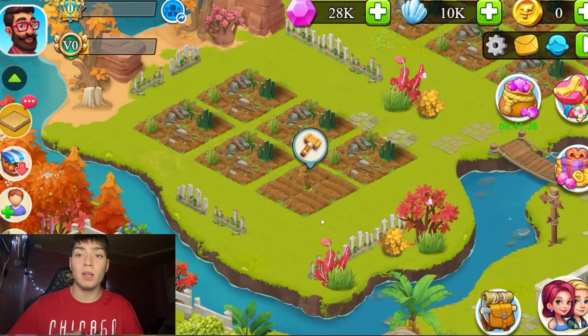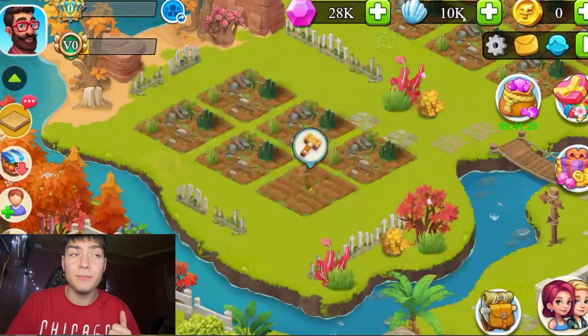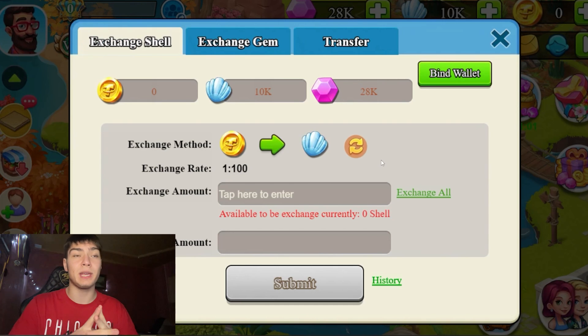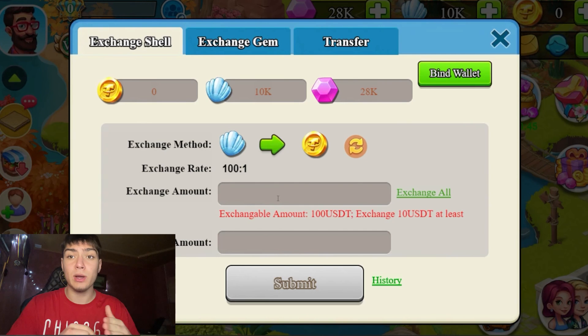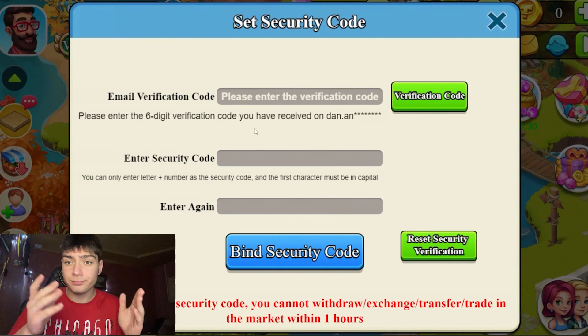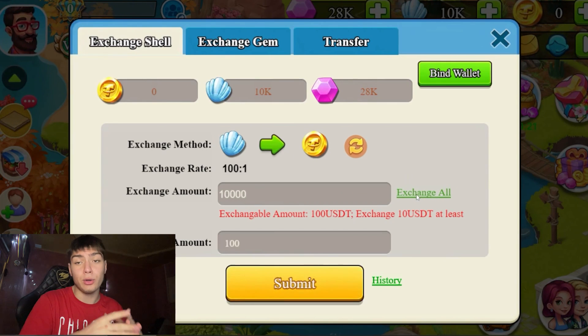In this game we have three currencies: gems, shells, and USDT. You can exchange shells for gems, shells for USDT, and USDT for shells. I will exchange all my shells for USDT — I have 10,000 shells and it will be 100 USDT. To submit the transfer you'll need to put a security code and your email.